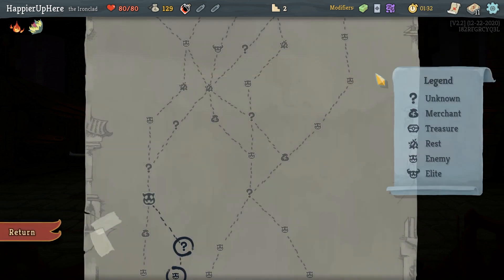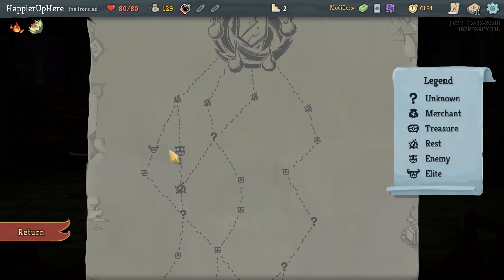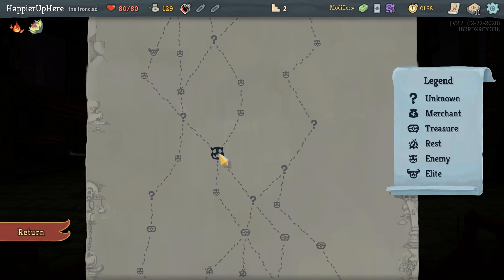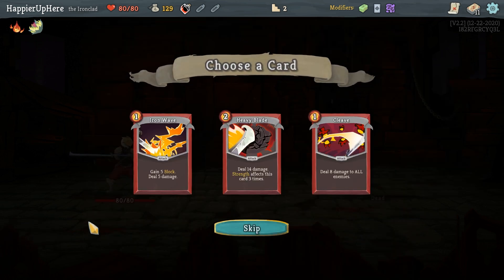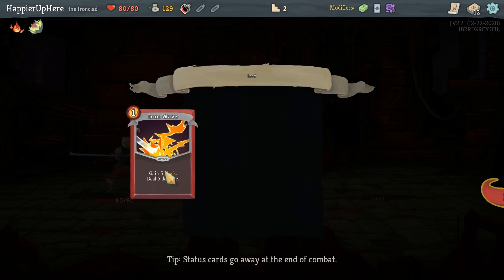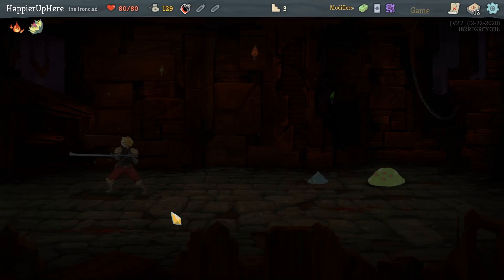There's an elite here, so I should try to drop down to the low 40s and then drop down further. I need to be at about 3 HP, because I heal 9 after every fight — so if I heal 18 total I have to drop to 3. That's a little dangerous with an elite coming up.